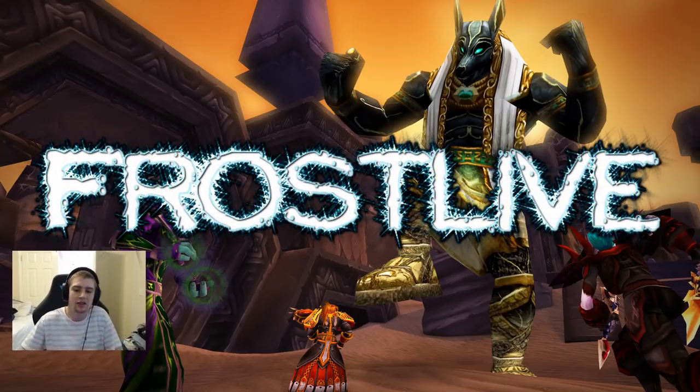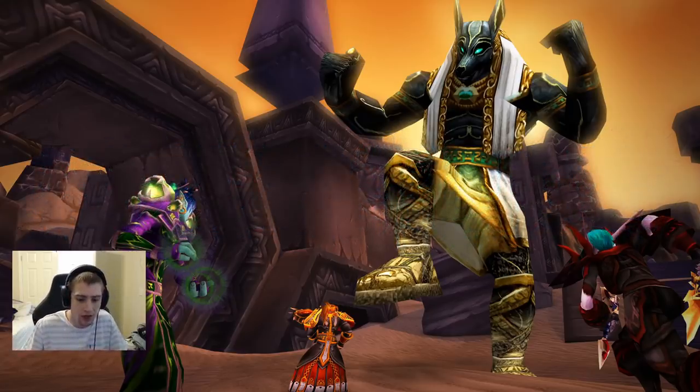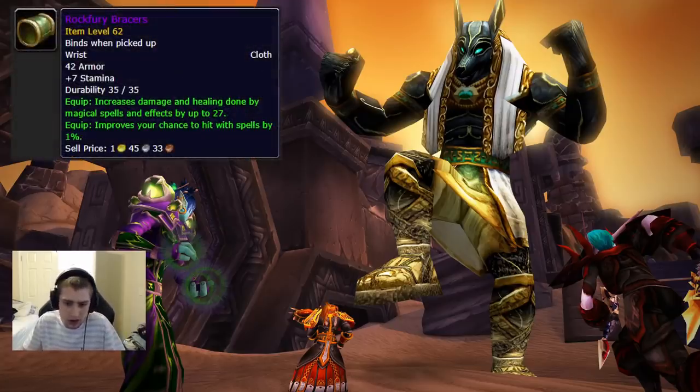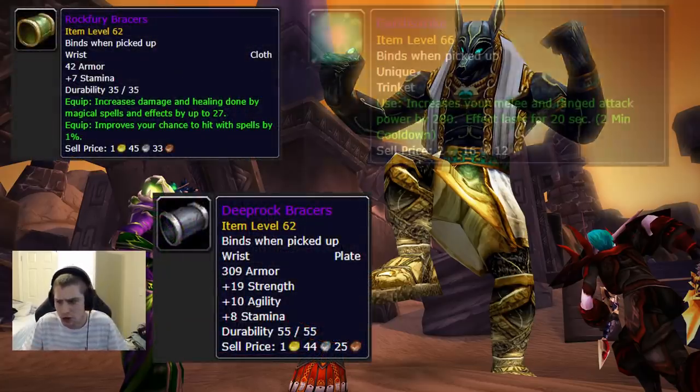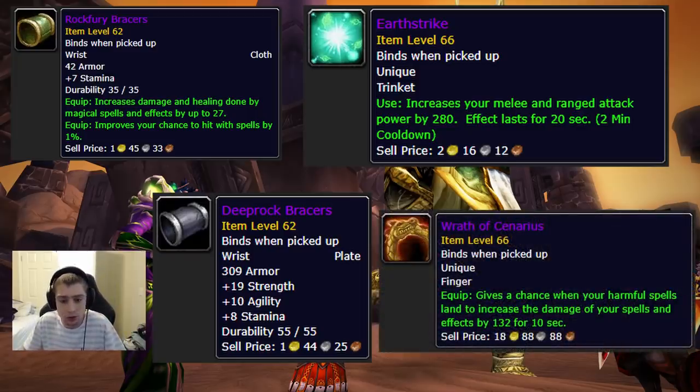Greetings, adventurers. Frost back. Today I want to go over the new items that are going to become available with the Cenarion Hold rep. They include Rock Fury Bracers, Deep Rock Bracers, Earthstrike, and Wrath of Cenarius. Those are some of the most notable pieces that will become available through this.